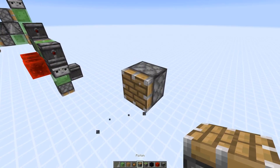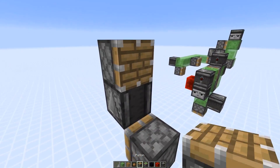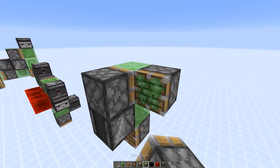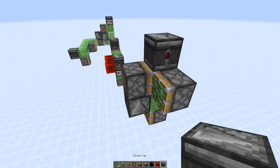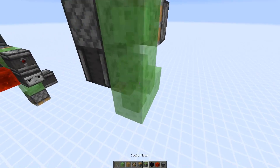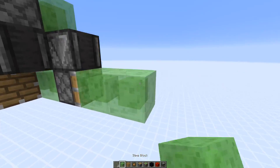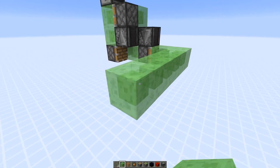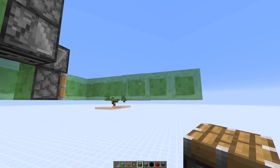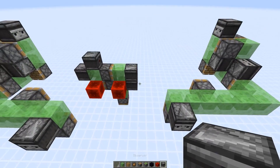We need one piston facing this way, then an observer pointing up, a normal piston this way, and slime blocks that way. Then we're going to add another sticky piston, an observer, and four slime blocks. Then a downwards-facing observer, a sticky piston, two slime blocks, then five slime blocks like that. Add the normal piston here and the other normal piston there, and just add an observer in the back.